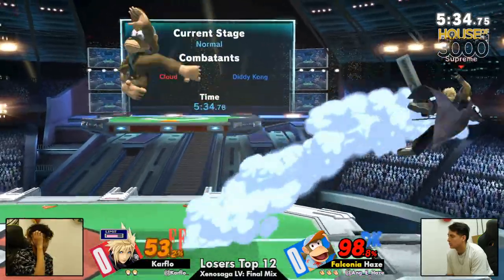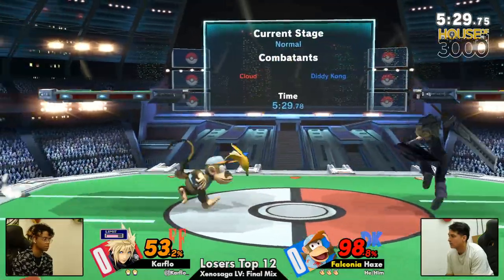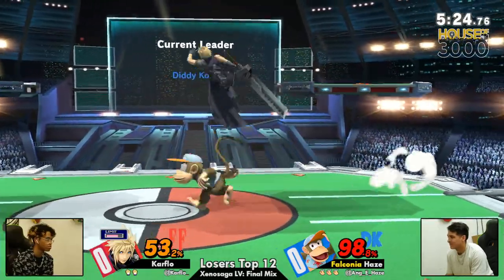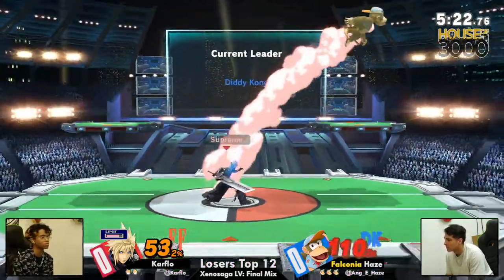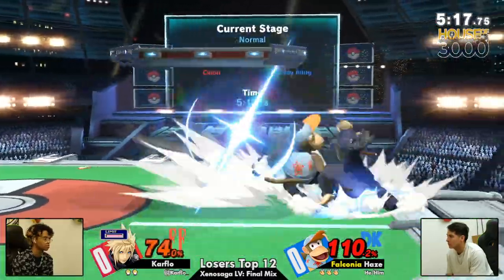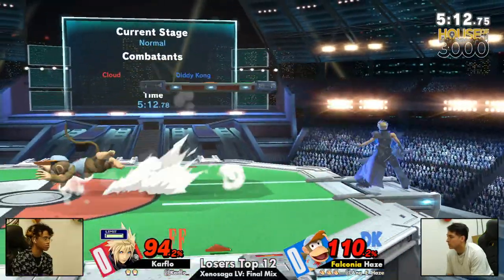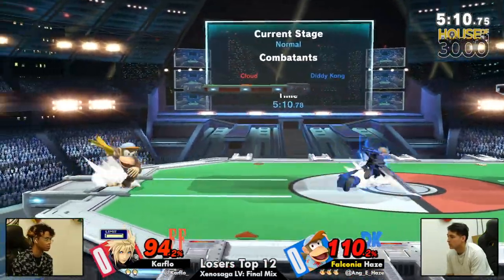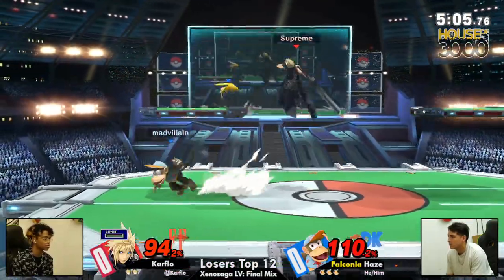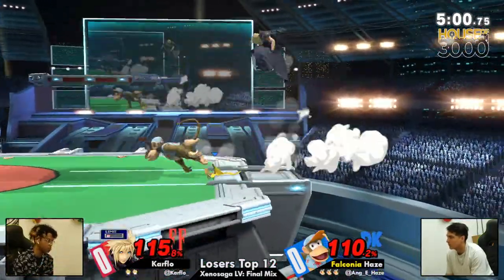Hayes is doing that beautifully right now. Hayes at 98%, sub 100, but Carflow is still struggling to find that finish. This banana has been a big factor in how this matchup is being played, and Hayes is playing around it so beautifully. We get the first down throw of the day coming from Carflow, but can we get anything off of it? Maybe not — not quite fast enough. We're going to see if we can force the limit, but he makes it back to the ledge just fine. They're both going to reset, trying to get that banana back in hand.